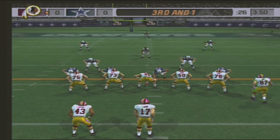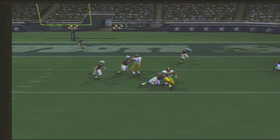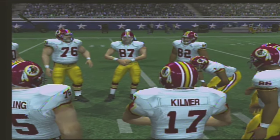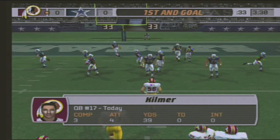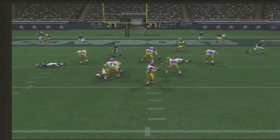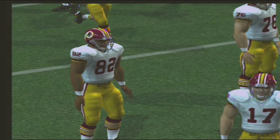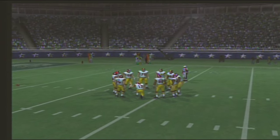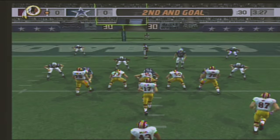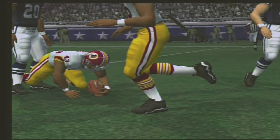Third and one at the 25-yard line. The Cowboys come out in a nickel package. Going for the first on short yardage — under pressure, gets rid of it. Renfro makes the play at the nine. Excellent recognition by the receiver, reading the coverage and adjusting his route accordingly. Option routes are designed to take advantage of the coverage — it's up to both the receiver and the quarterback to make the same read. If the receiver reads zone but the quarterback reads man, you can see passes going right to defenders. Pressure up front forces an incomplete pass, and these guys are big, strong, and physical — the opposing offensive line sure has their hands full.